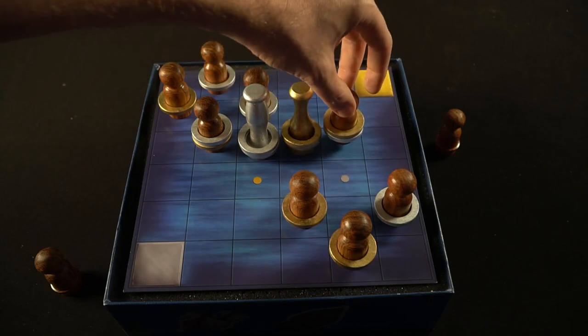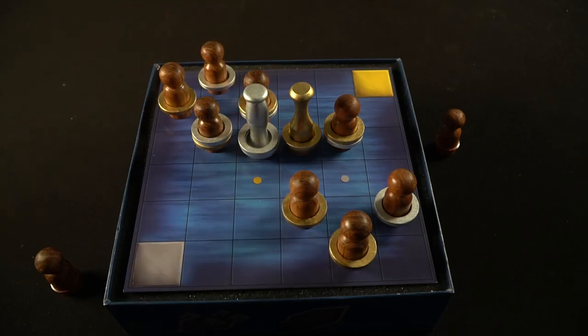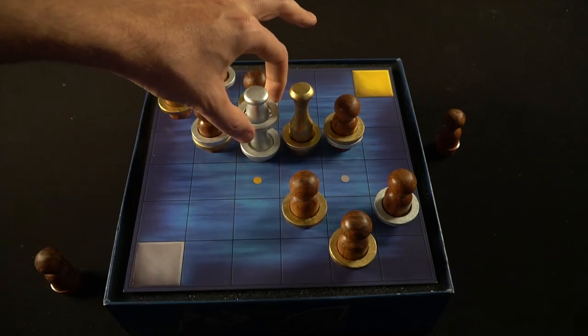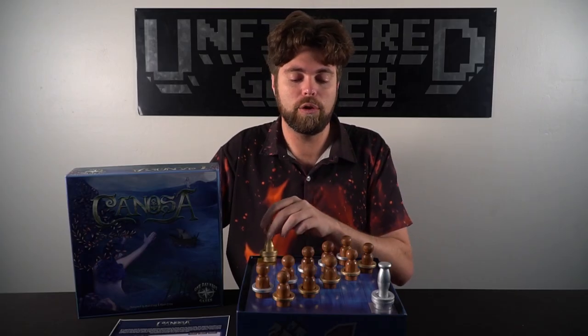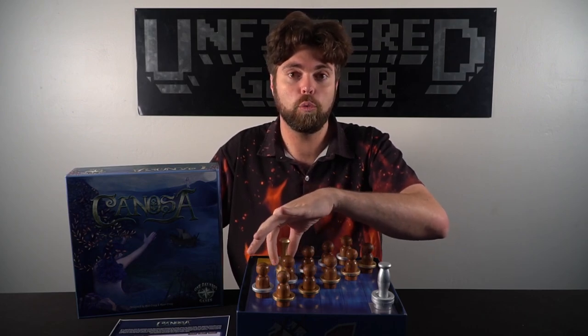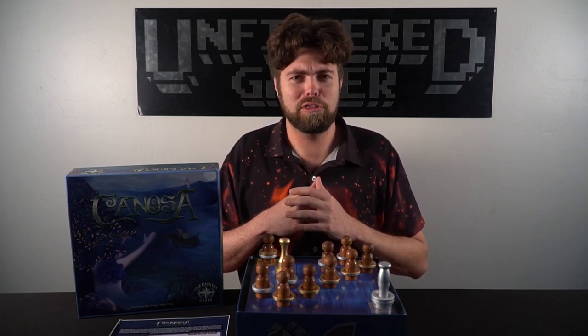Canossa is an abstract strategy game, similar to games like checkers and chess. It does have a theme attached to it, and you do feel the theme come out — you're moving your siren around the board, placing your rings on certain pawns, and moving those pawns onto your island space. The pawns are represented as sailors and your siren is represented as a siren, and you're utilizing your siren call to beckon them towards your island. Maybe it's to save them — or maybe not, depending on how you read the lore for sirens.